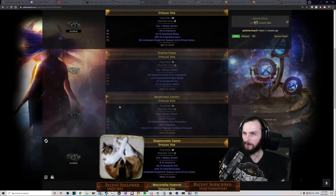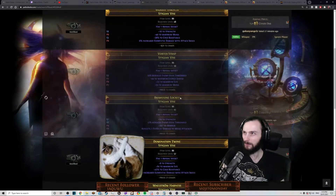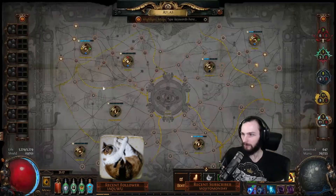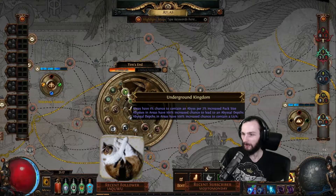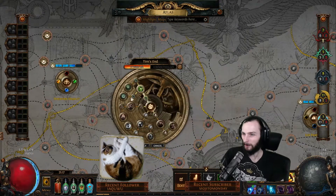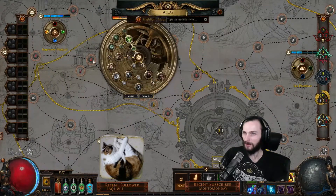Holy shit, item level 86 Stygian Visors are 15 Chaos right now! How? They're so easy to get. You guys want to know how to make money? Get the node Lightless Legion and Underend Kingdom. Stack up quantity, get heaps of Abysses, get heaps of Depths, and just farm up Stygian Visors all day long.